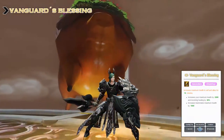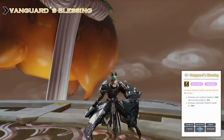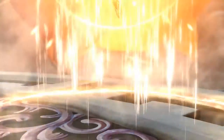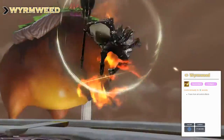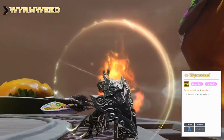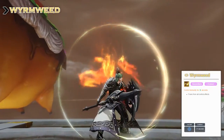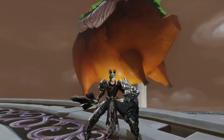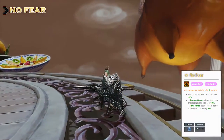Vanguard's Blessing is a buff skill and in my opinion very important. It will grant us and our teammates additional HP for 600 seconds. Wormveed is our CC break — it is our last chance reset and will remove all CCs from us. For example if you get knocked down, you will be able to escape that status and flee from that spot. No Fear is a buff skill that will give us additional defense and strength.